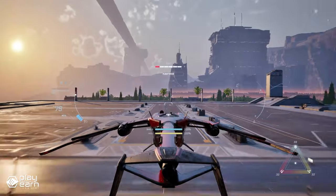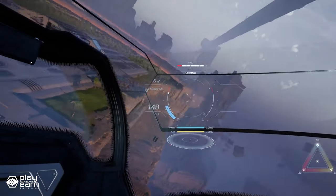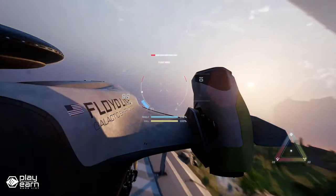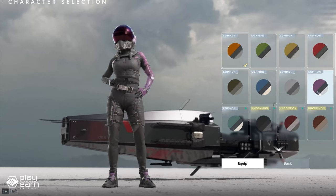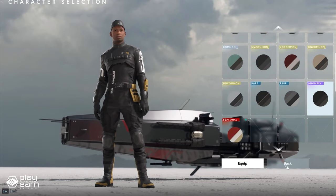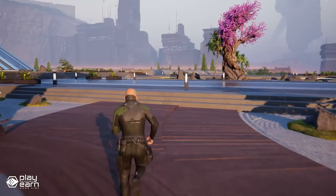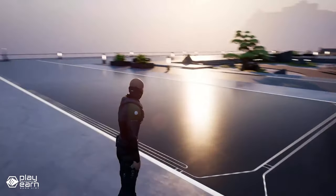Star Atlas also allows you to explore the vastness of space and discover new planets, resources, and anomalies. You can scan and claim celestial and terrestrial assets and use them for your benefit or sell them to other players. You can also encounter hostile forces or friendly allies along the way. Star Atlas has rich and diverse gameplay — you can build your own space station, outfit your ship with different components and crew members, and choose from various professions such as bounty hunter, pirate, or trader, and join or create your own decentralized autonomous corporation.